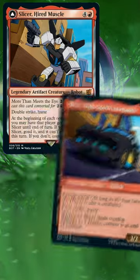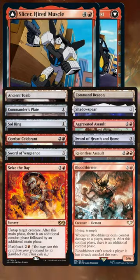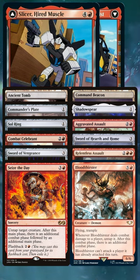We're going full aggro with Slicer, so here are 12 cards that you should consider when building the deck. We're usually casting him transformed due to the lower cost, but when we get a turn with him frontside, we can take advantage of extra combat steps and making him absolutely huge with Choice Equipment. We don't really need to worry about players' life totals as it's all about the commander damage with Slicer.